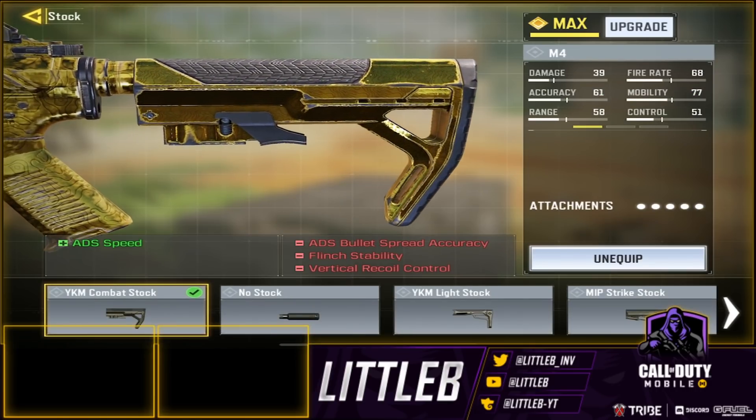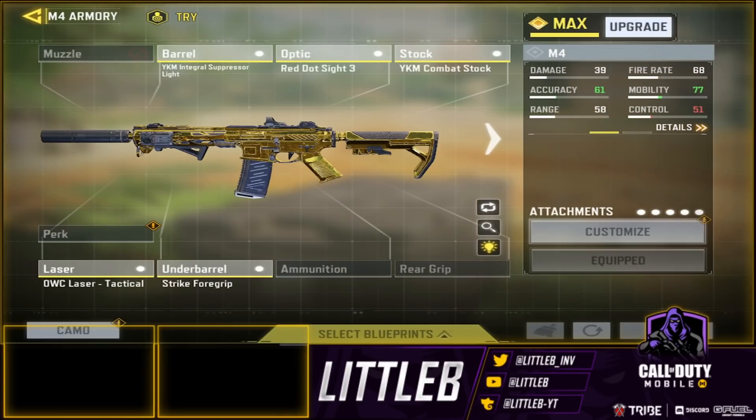So for the stock, I did the YKM Combat Stock. You do lose a lot of recoil control, flinch stability, and ADS speed. But as I said, it's a mobility class — we're trying to get the fastest ADS speed going. And this gun has probably one of the least recoil so it is controllable. Maybe the flinch stability can affect you, but it's a mobility class — you want to get those medium close range fights, not those long fights against the DRHs.